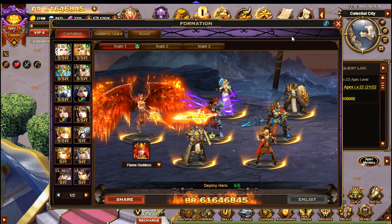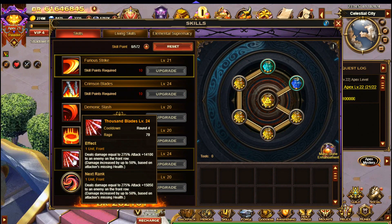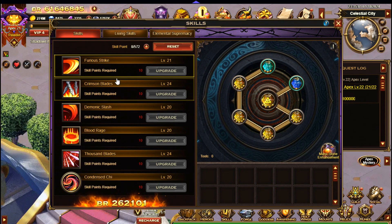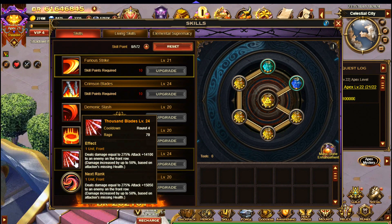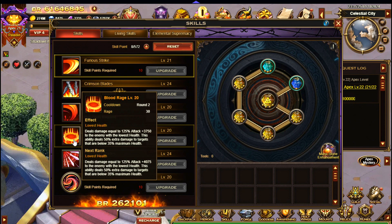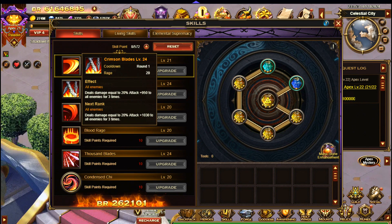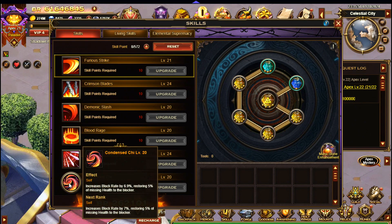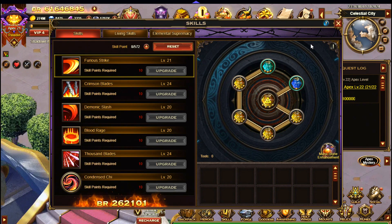For skills, my main hitting skill is Thousand Blades, so I want to make that as strong as possible. Furious Strike is commonly used as well. My strategy in battles is normally to use Furious Strike repeatedly until I can use Thousand Blades, then get that going and do the massive damage. I sometimes use Blood Rage when the boss's health is getting low. Demonic Slash is good for healing, and Crimson Blades is good for Magic Battlefield. With my class, Furious Strike and Thousand Blades are the way to go.